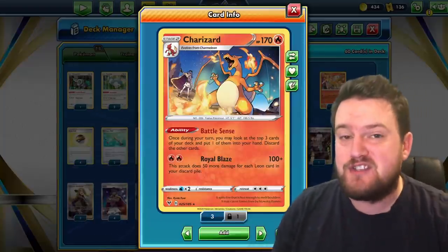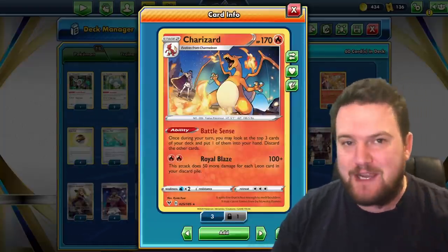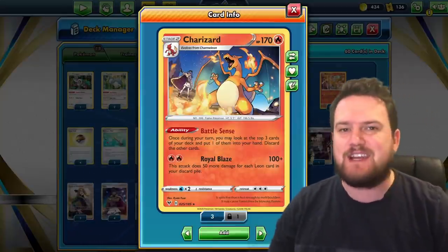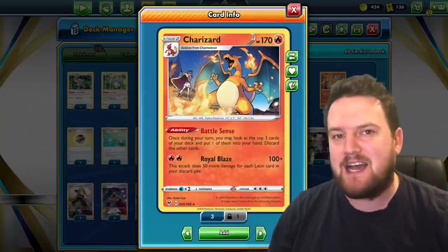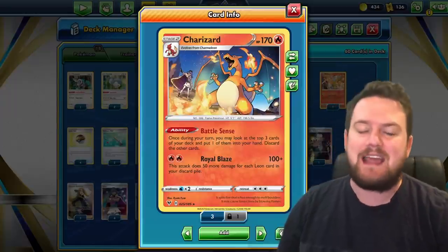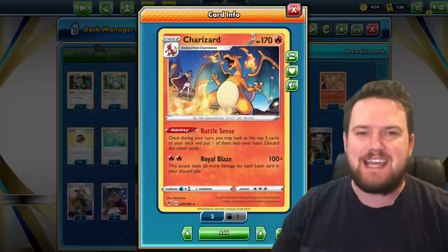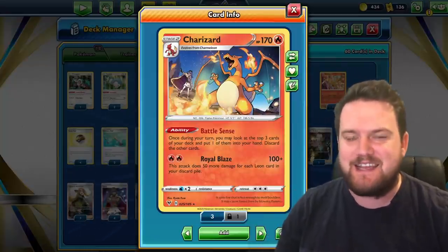This Charizard is super, super strong. It has two great pieces of text on it, so let's read through them together. The Battle Sense ability means once during our turn, we can look at the top three cards of our deck, draw one, and then discard the other two. That's always good to get through your deck in these sort of one-prize decks.